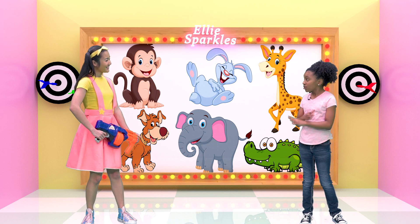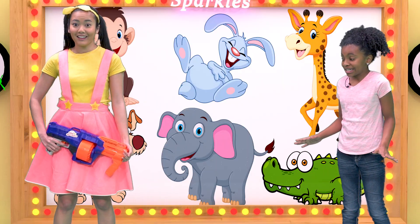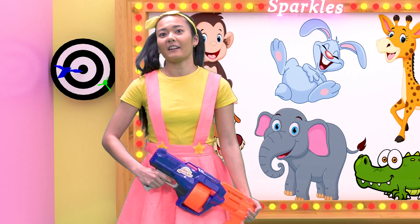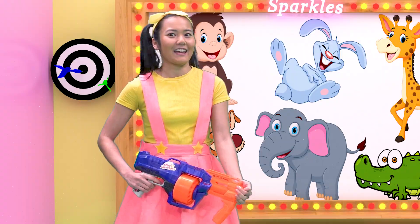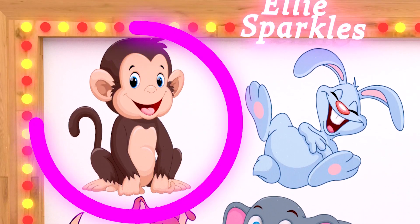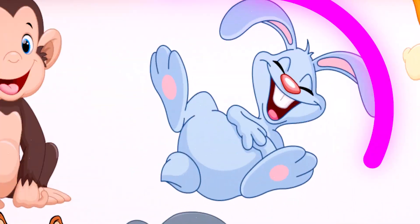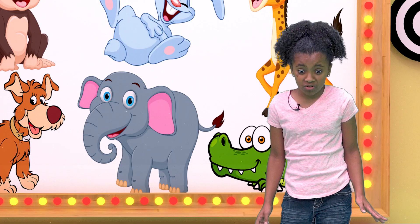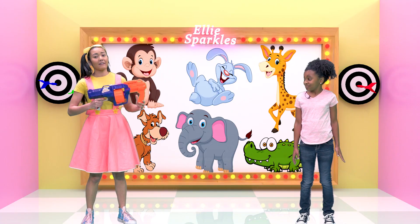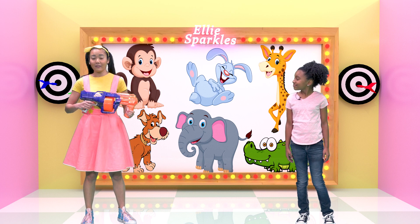Hey Ellie, I noticed there are a ton of different animals on the map. Does that mean we're going on an animal adventure? That's right, Brianne. We're going to be feeding all our favorite animal friends today. We have a doggy, a monkey, an elephant, a giraffe, a rabbit, and even a crocodile! We're going to use my very special Ellie Sparkles Slime Launcher to see who we feed first.